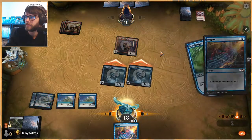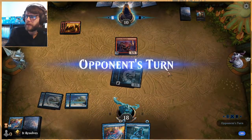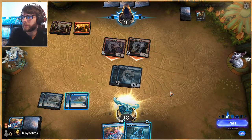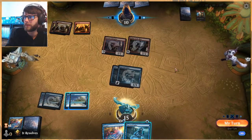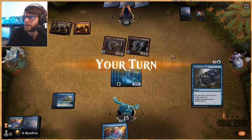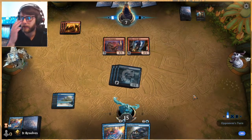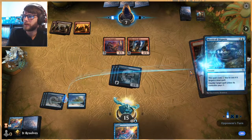We're going to Negate that and wait. The thing we need to save the Negate for is clearly something like an Embercleave — that's going to be a big swing if they can get that down. We're emptying our hand so in this instance the Robber of the Rich doesn't really do anything, which is nice. We're still dealing a decent amount of damage per turn. We are outpacing a Mono Red deck which is pretty nice, not super surprising given that we have counterspells. We'll go ahead and counter that, keeping the damage mitigated as much as possible.